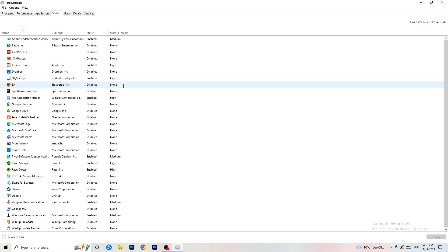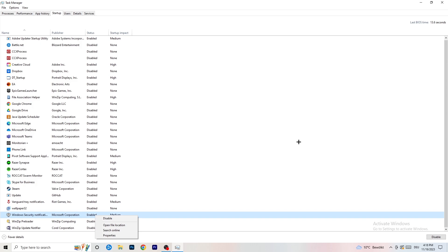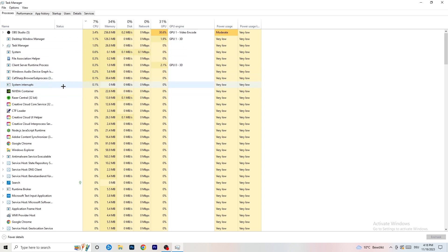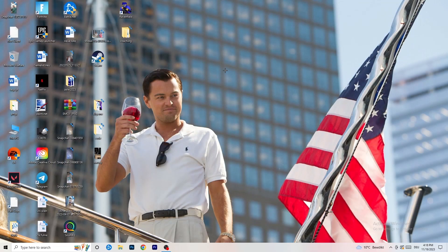Once finished, go to Startup. Disable every single program you don't want starting with your PC — you can see I've disabled nearly everything. Right-click and disable anything not related to Windows. Then go back to Processes. Click on the GPU column and end every single task that is not Windows-related and not related to your game. If something is taking up too much GPU usage and you don't need it running in the background, right-click and click End Task.